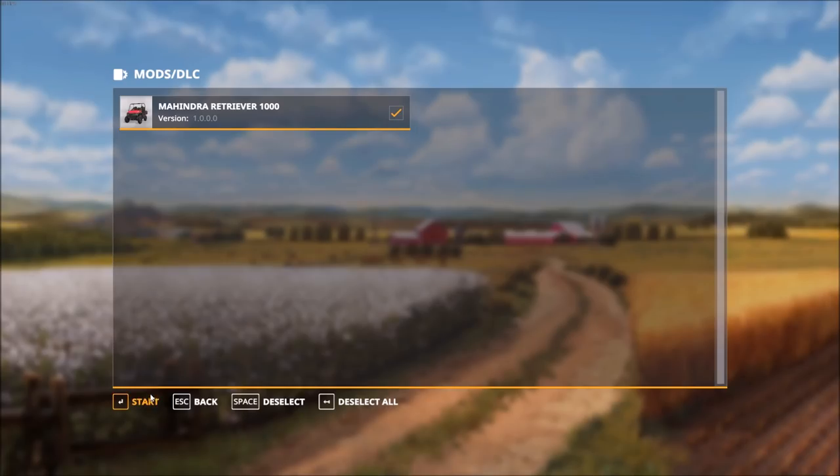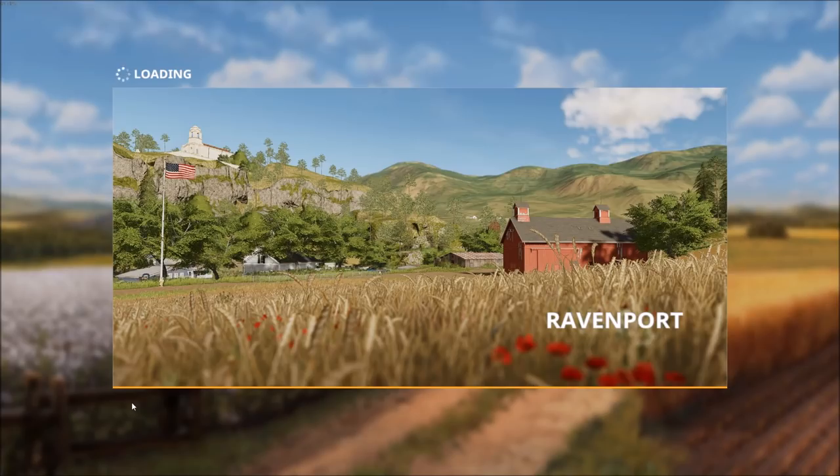We click Continue and that brings us to which mods we want loaded in the game. Right now I only have one mod — the pre-order bonus of the Mahindra Retriever, which was shown in some pre-release footage. We'll leave that box checked and click Start. Now the game loads up the map, and we're going to have an opportunity to get started.